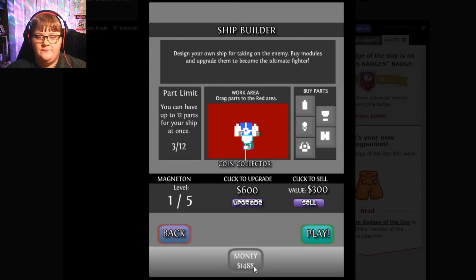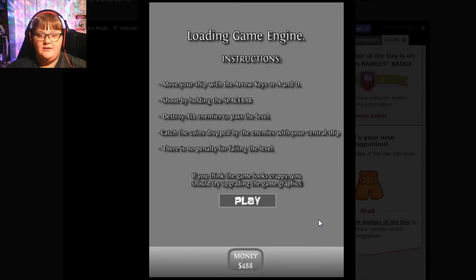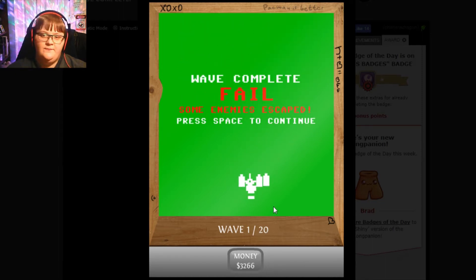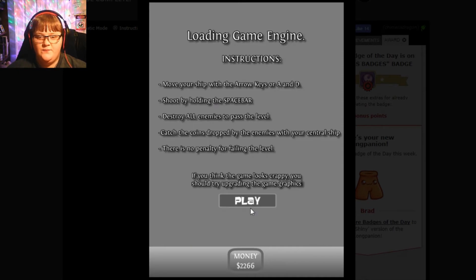Boink. And we'll put... more guns? And play. The magnet didn't seem to do anything. Maybe I need to put it on the top of the ship? I don't know. Try to put it on the front. And we'll give it more guns. And play.